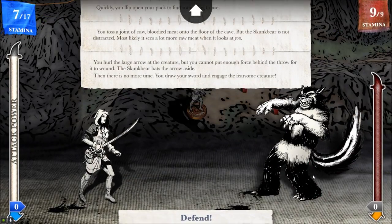This could be tough. You hurl the large arrow at the creature, but cannot put enough force behind the blow for it to wound. The skunk bear bats the arrow aside. Then there is no more time — you draw your sword and engage the fearsome creature. I could have closed my pack and it would have gone immediately into this anyway.